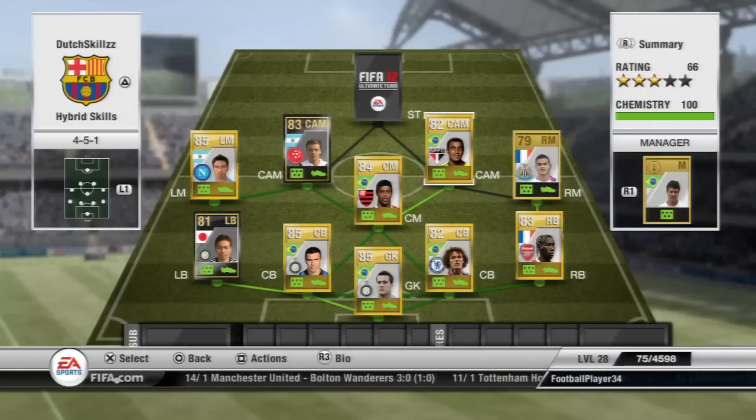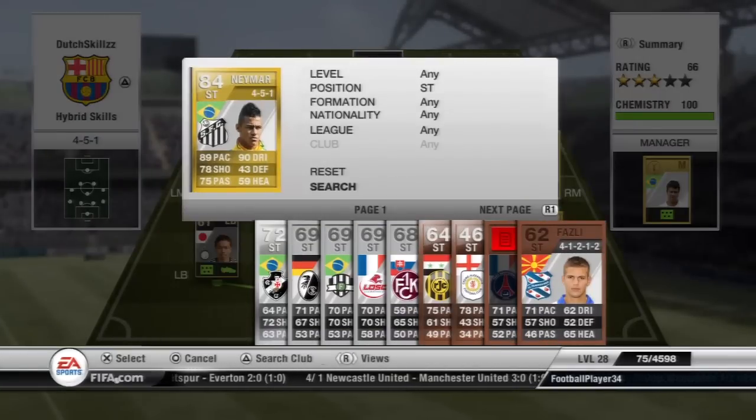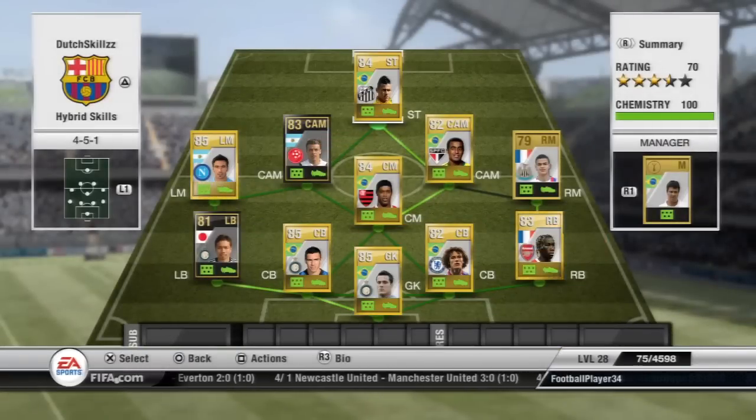The only non-link is between Ben Arfa and Lucas, but they still both have 9 chemistry, so no worries about that. Last but not least, the striker — which is Neymar Junior from Santos, of course. He's a 5-star skiller and he is also a beast.